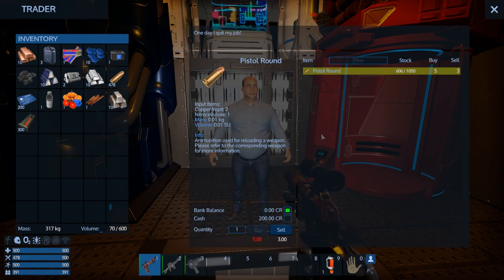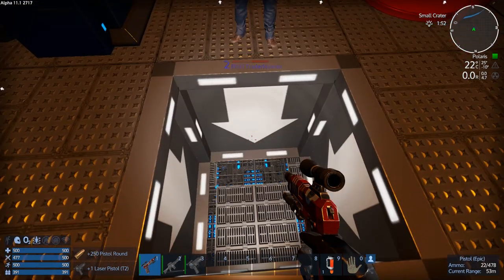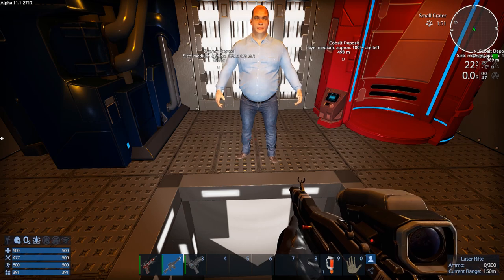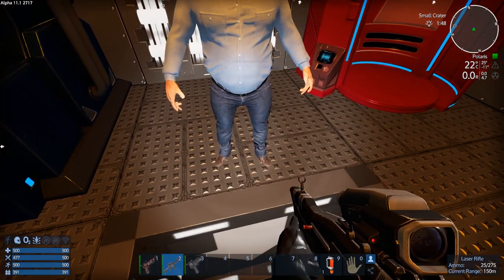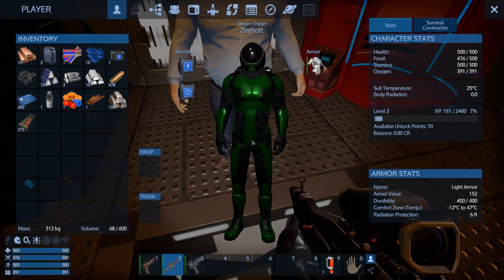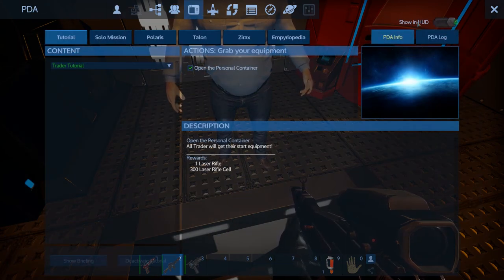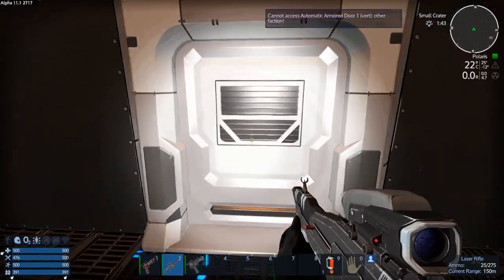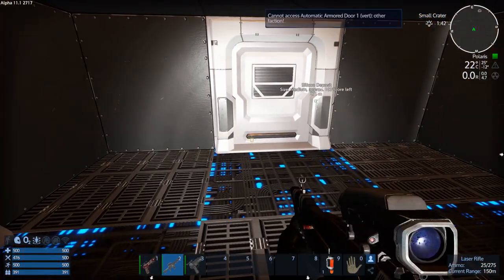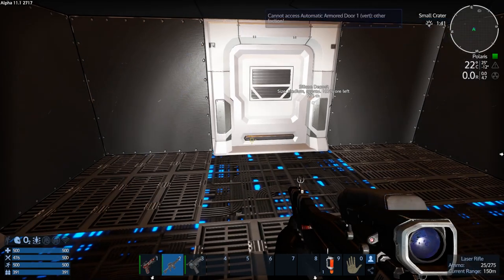Do we need to buy more rounds from him? We can buy 40 rounds, but I have a feeling I need that cash for something else. We've got the rifle with 300 rounds — let's load that up. What are we supposed to do now? That was it — we got our laser rifle, go. I'm glad I put those on first.